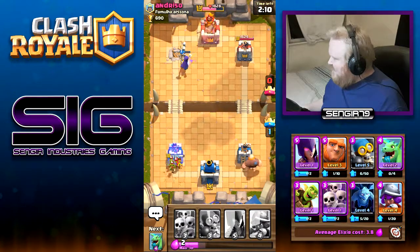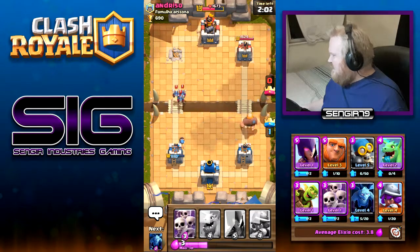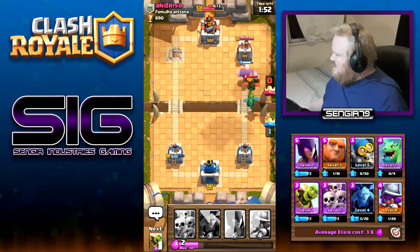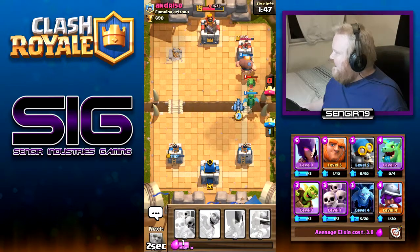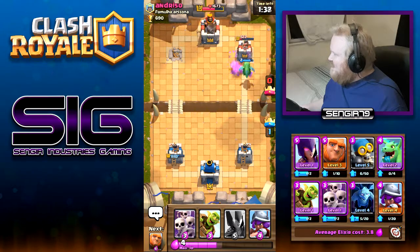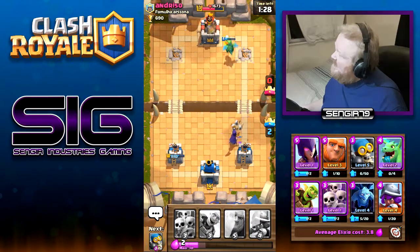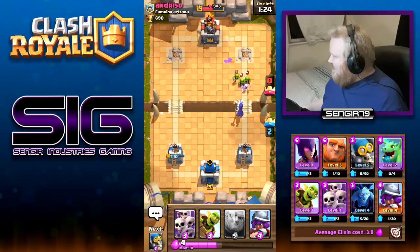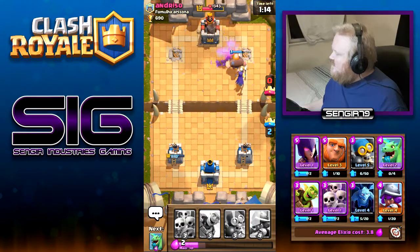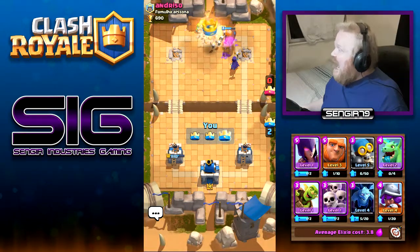Another goblin barrel going down. Drop a bomber to clean up — the level one minions are coming in but the tower should handle them. Baby dragon down behind the giant to take out their baby dragon. Throw some minions to help out while the giant hits the tower. The musketeer unfortunately locks onto the giant, but all other troops get through — we should take this tower down if the baby dragon stays alive. Drop a witch to clear the skeleton army, goblins coming but the witch handles them, giant taking out the minions. Throw goblins behind the king tower — tower down, another three crown!